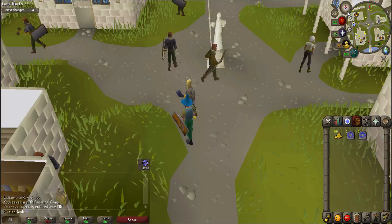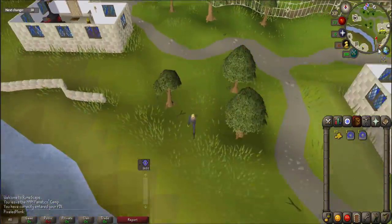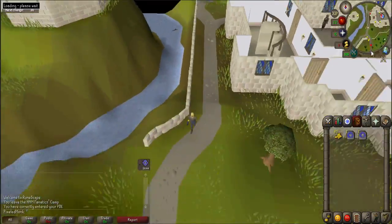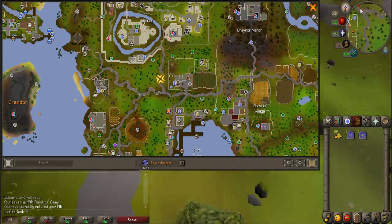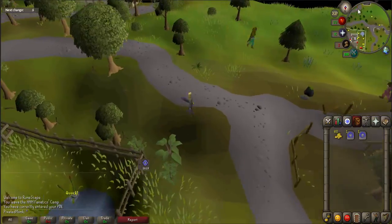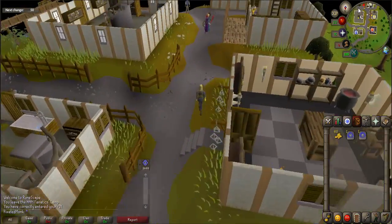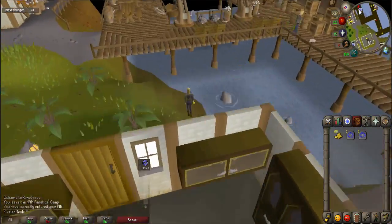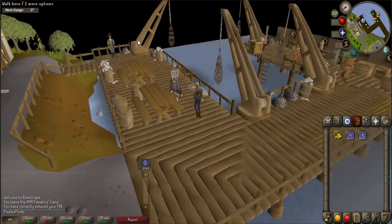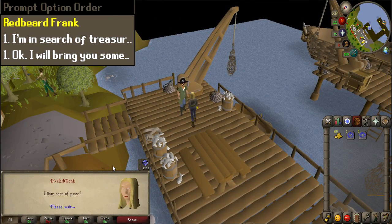To start the quest you must first go to Port Sarim. You can easily get there by using a Falador teleport and then walking south out of town following the path. Once there you must speak to Redbeard Frank. He is located on the northernmost dock. When prompted select option one and one.